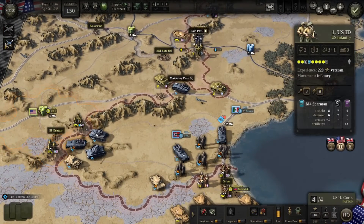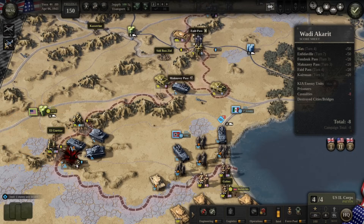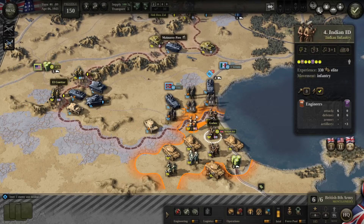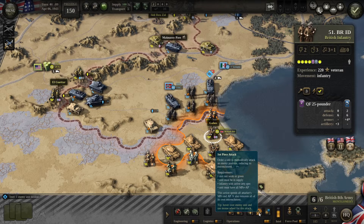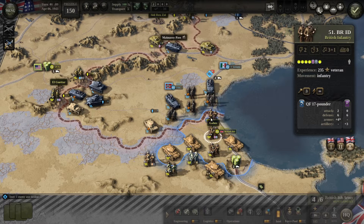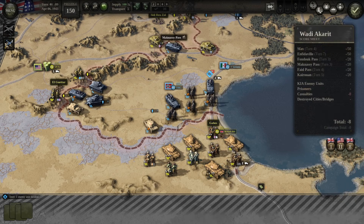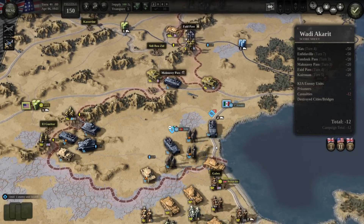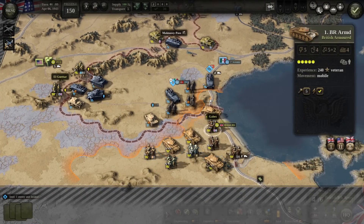If you use set piece attack it lowers entrenchment. Alternatively use suppressive fire to lower suppressed order steps. Suppressive attack was useless here so we used set piece attack instead — it didn't really help but was a good attempt. Now we've done all of that. Next up, we want to do one-one attacks where we can. We want to try to breach upwards or into the side, but only take attacks that are favorable or one-one — don't take unnecessary risks.